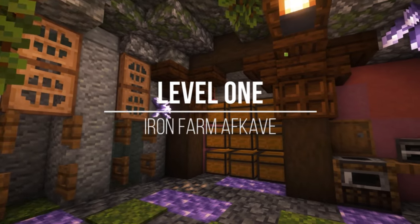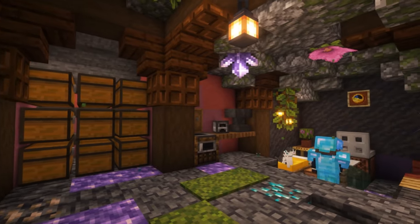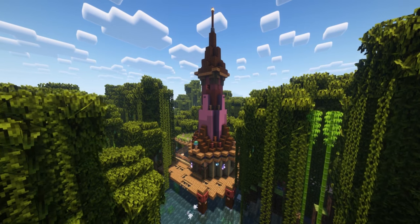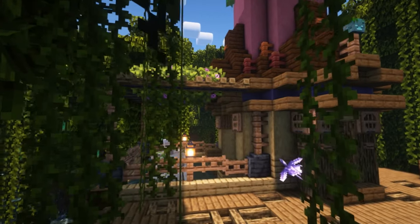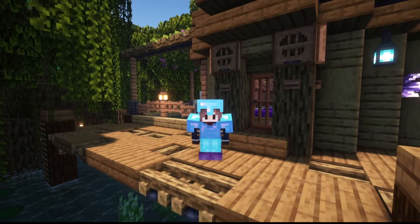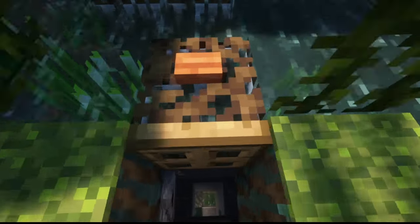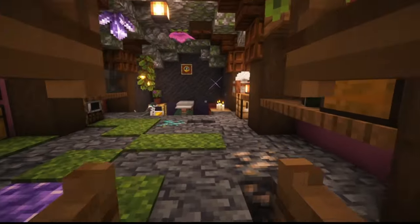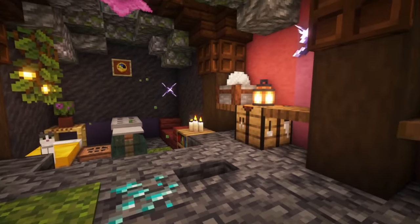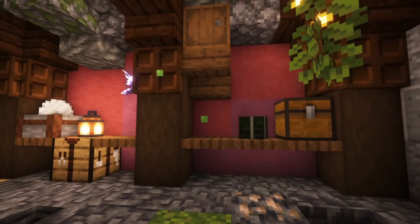Level 1. I call it my AF cave. So this is the most basic of the storage rooms, and I use this for my iron farm. So this farm was built in a mangrove swamp, and the golems spawn on this little platform and then they fall down this chute here. Since it's below a swamp and it's kind of underground, it would be neat to have a little cave hollowed out. So I chose to make the walls bright and colorful, because that's not something you really see that often, and also because it matches the iron farm itself.